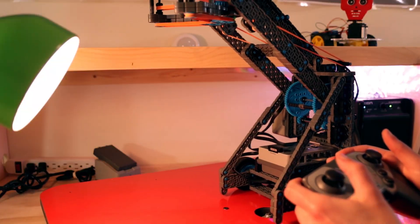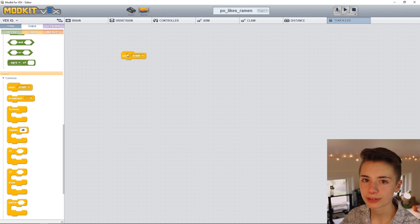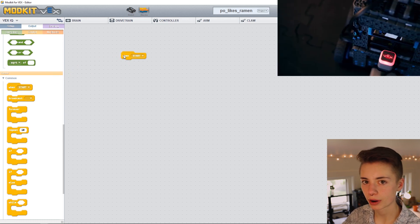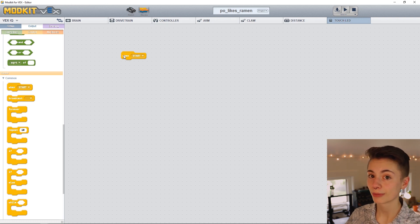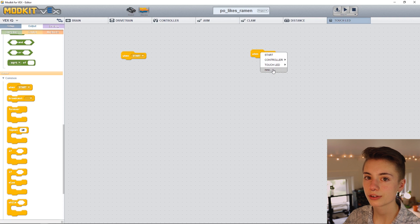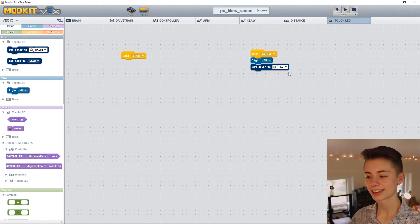That's a lot of points of commands that activates when we call it up using its special name. So now we can create a new function called SetRed. When SetRed is called, we're going to turn on the touch LED light, and then we want the light to be set to red. And that's it for this function.